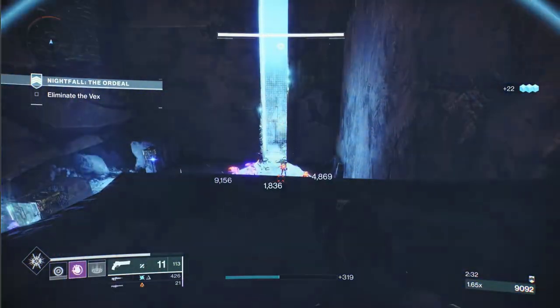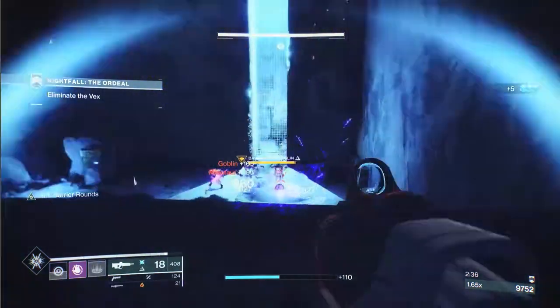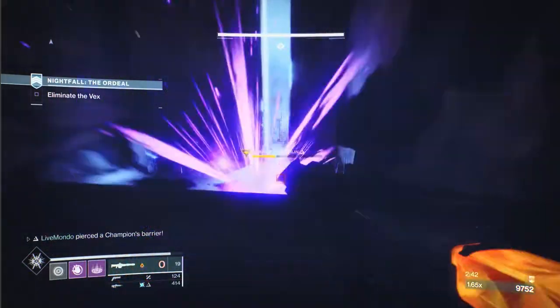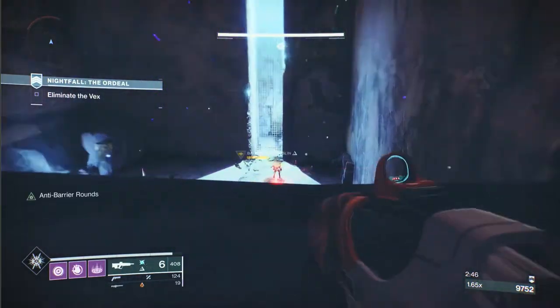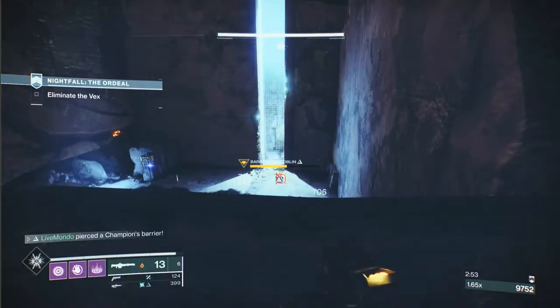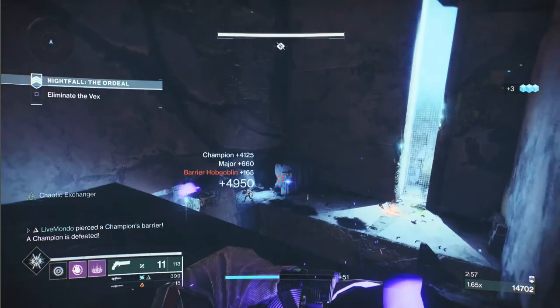There's a barrier champion now. I figured the grenade would break his shield, but as you can see I forgot to reload, then had the same problem with the pulse rifle. Always make sure you reload. He managed to regen some of his health — not much, but some. I'm going to finish him. That's your two barriers gone.